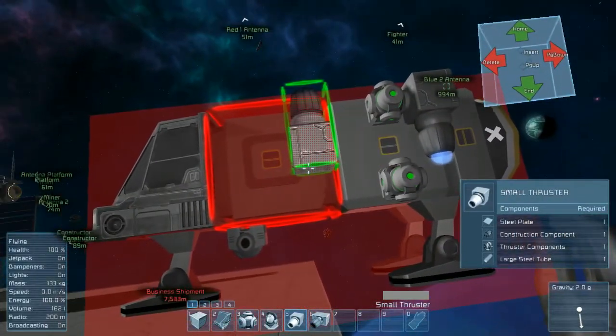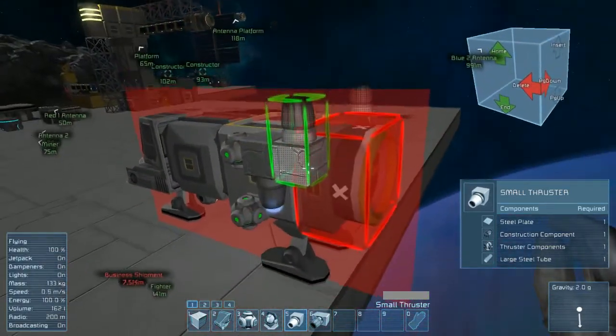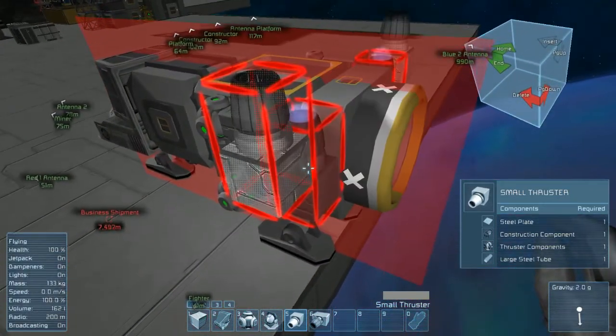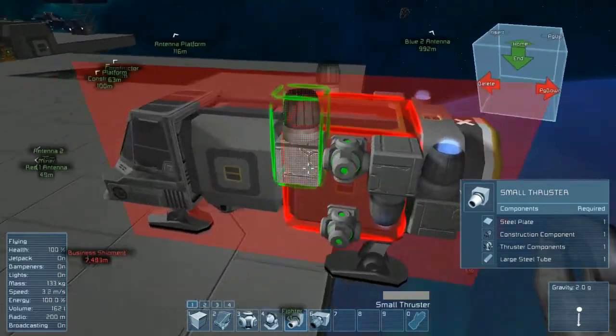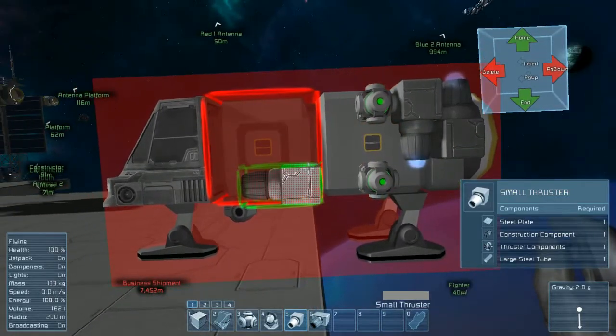Next is to go ahead and do the opposite, which in this particular ship design we don't really need to concern ourselves too much with. We'll put it here just to streamline the hull, and of course forward and reverse thrusters are also important.